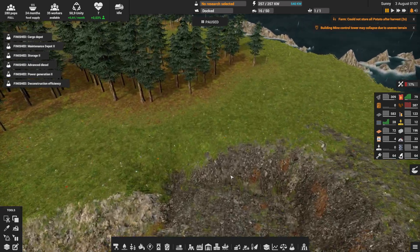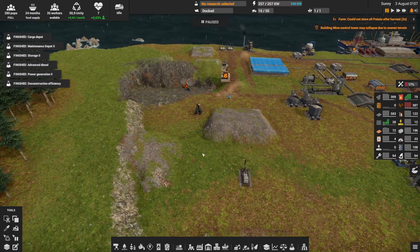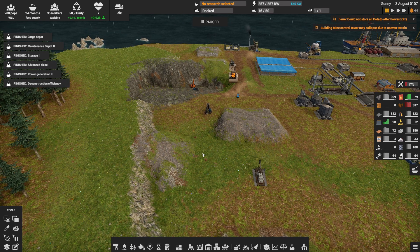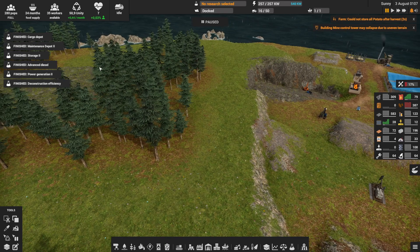I started thinking maybe I could dig it with my excavator, but that didn't work. You need to think a lot in this game and save and load a lot. Then I thought — maybe I can just make a dumping site against the mountain, and guess what, it works! You can see my tree harvester is now going to the trees.